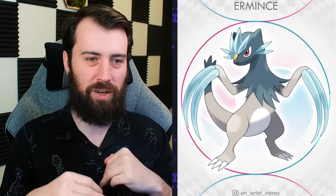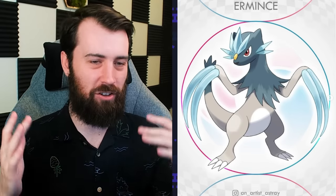Weezicle evolves into Urmints — Ermine plus Mints — because it's mincing people with these giant ice claws. This thing's terrifying. It's literally going to Urmints you to shreds. It actually says in the dex entry that it uses these claws like chopsticks to pick up food, which is so cute. Perfect Pokemon vibes — it looks like it could tear you apart but also be super cute at the same time.